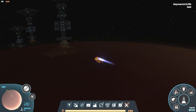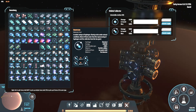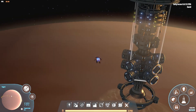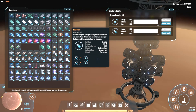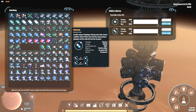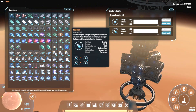Welcome back to the Dyson Sphere Program. In this guide I'll show you how to collect deuterium, which is a very late game material, but there aren't actually very good normal ways of doing this. If you use hydrogen, which is fairly accessible, you need to have a huge number of particle colliders to actually produce it.